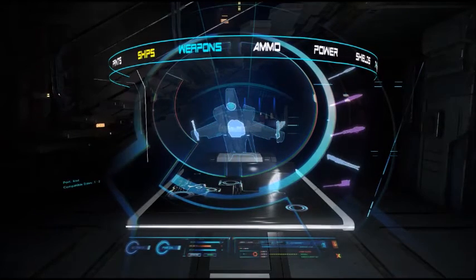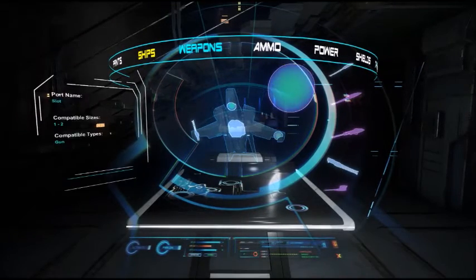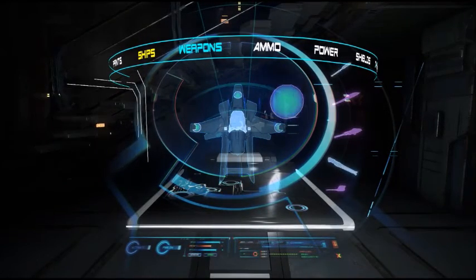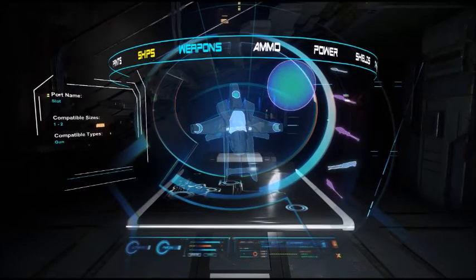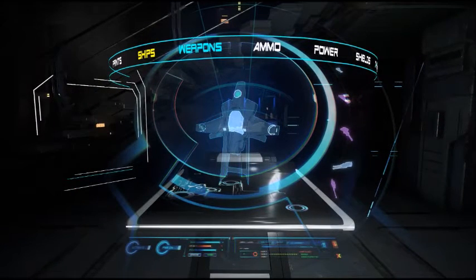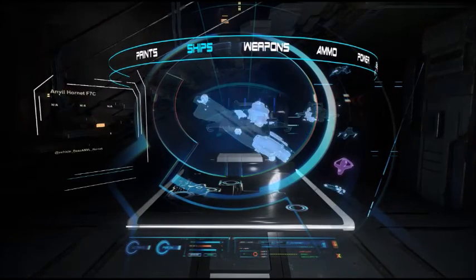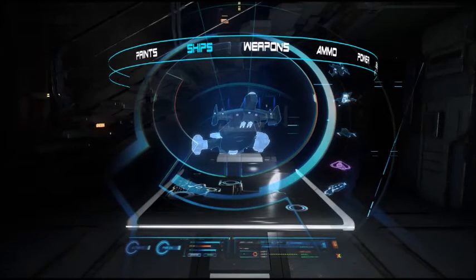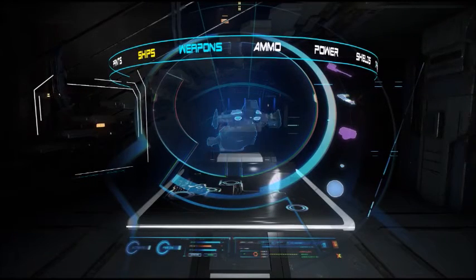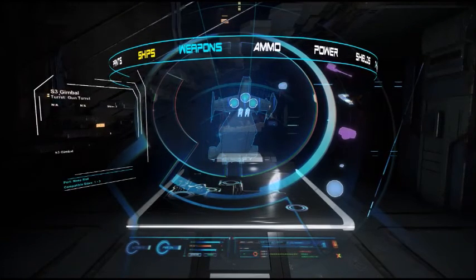Go to the weapons tab. Why are you so hard to grab? This one has one — gotcha. And then gotcha. All right, now let's go back to the ships tab and pull up our Cutlass. There we go — some more size three gimbals. I just need one, really. There we go. Is there one already on it? There is one already on it.